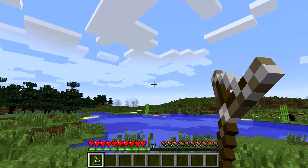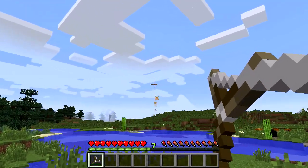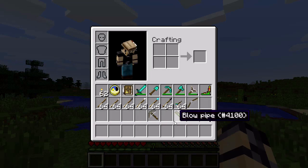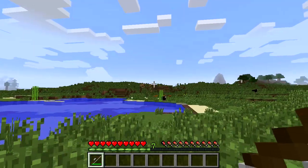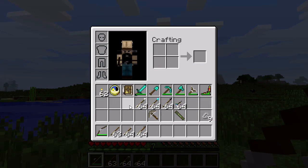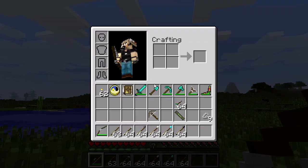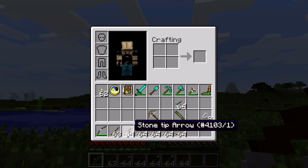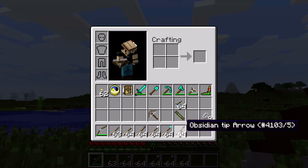With the slingshot you can zoom really fast because it's a fast weapon — you can shoot fast and it does small damage. The longbow takes longer but it's stronger. Now you can see I have all these arrows. I have sharpened sticks, stone tip arrows, flint tip arrows, iron tip arrows, diamond tip arrows, and obsidian tip arrows.